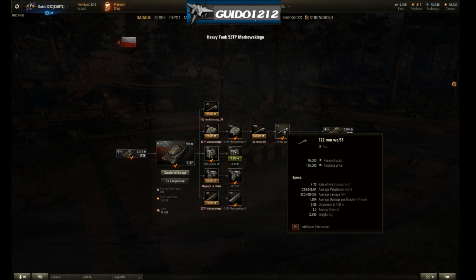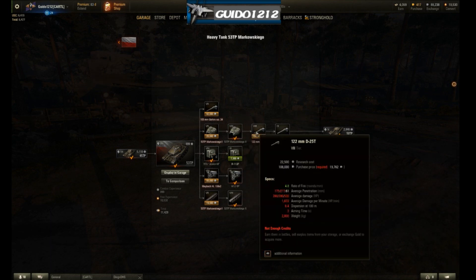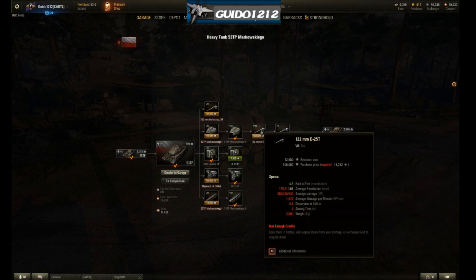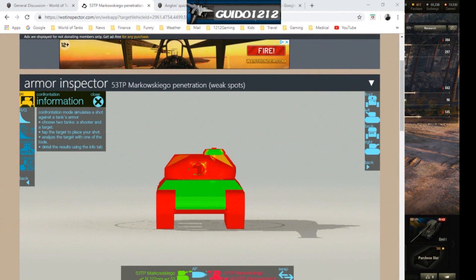My advice: if you've got enough free experience, do not do anything but get straight to the main gun. For those who had to grind through the whole thing, that is quite a grind. There should be incremental improvements — the turret adds a little something, but this intermediate gun should be better than the stock gun. Nobody is going to put the D25T on this tank. At 175/217 penetration, the regular pen is worse, the gold is worse — it's atrocious.